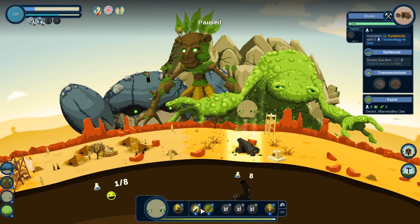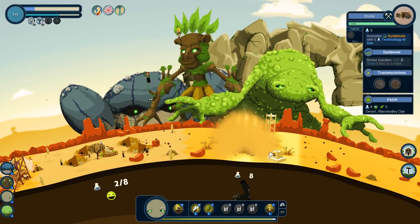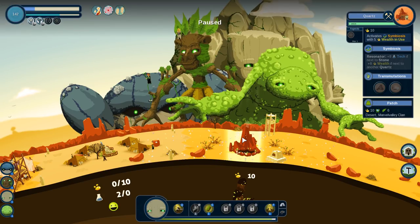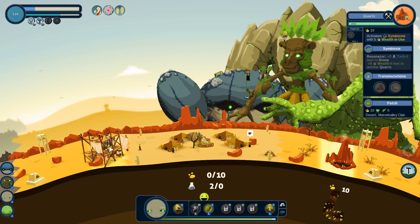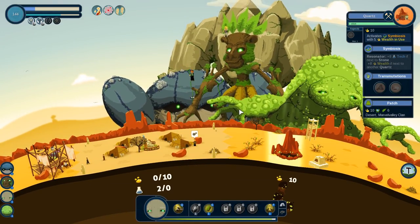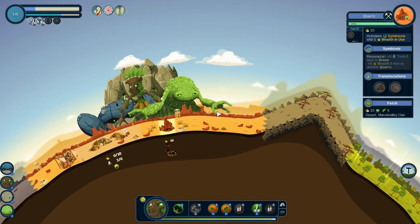If next to stone, eight wealth. If next to another quartz — so we're going to put another quartz right next to this and just go for wealth, because that's what these guys want in order to finish their thing. We want them to finish their project so that we can get another ambassador. Let's just wait a little bit of time.